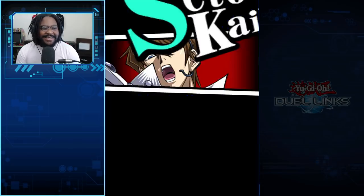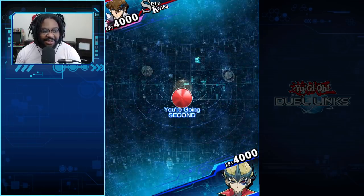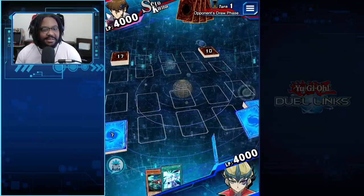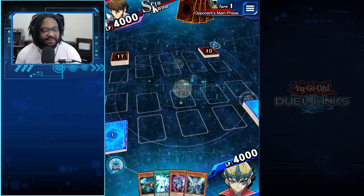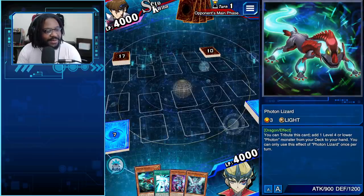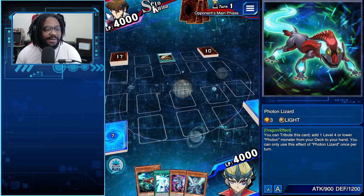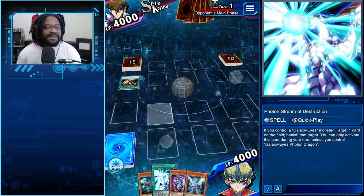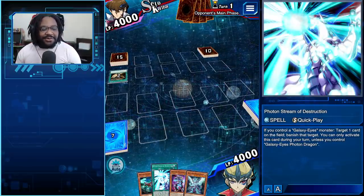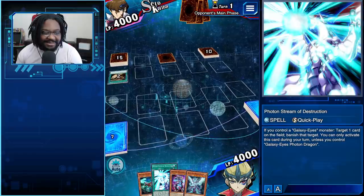I'm trying out two, two, and two — so two Galaxy Cyclones, two Photon Streams, and two Dragon's Mirror, along with two Twin Photon Lizards for consistency. We're gonna see if we can make that work because I think that's definitely a good strategy. Photon Stream of Destruction is great if you open up with it, but at most you only use it like twice — you never use it three times. Sometimes you use it three times, it's just broken.